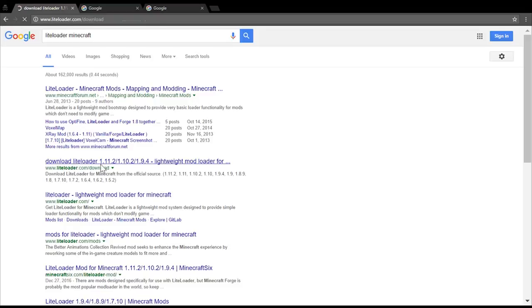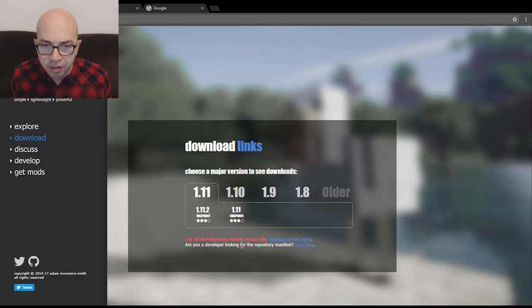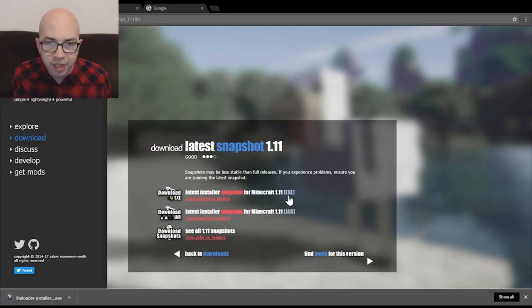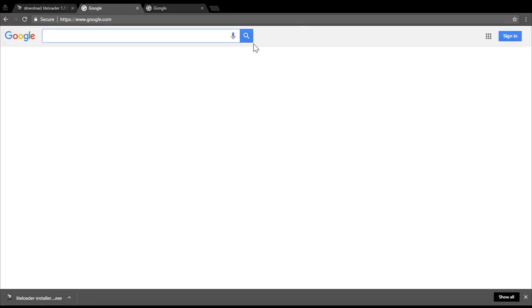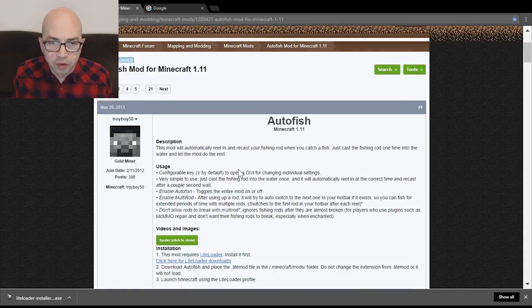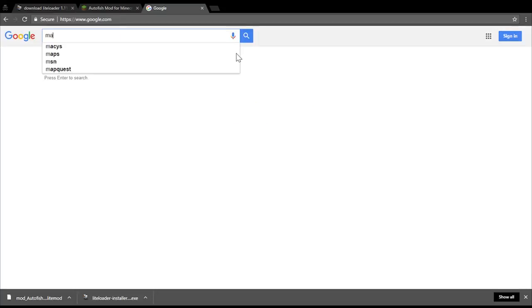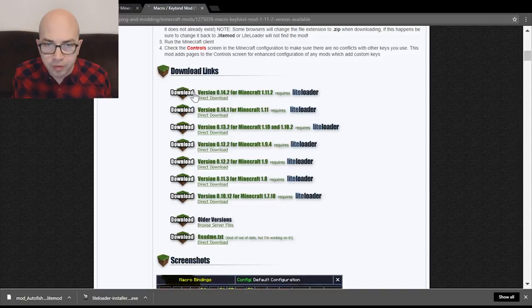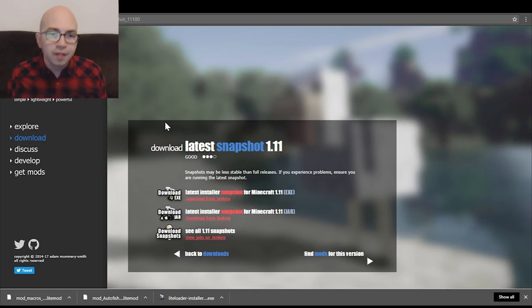When you Google LiteLoader Minecraft, click the second link to go straight to their main website with download links. Download the version you want — I downloaded the EXE, it's just easier to install. For AutoFish, search 'AutoFish Minecraft,' click the first link, and download for your version. Then search 'Macro Mod Minecraft,' click the first link, scroll down, and download whichever version you have. Save all these files wherever you keep your downloads.